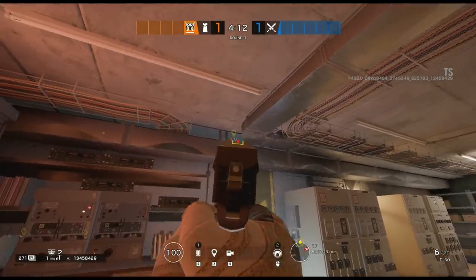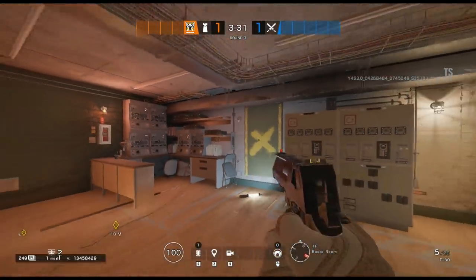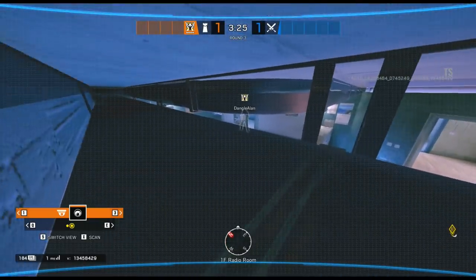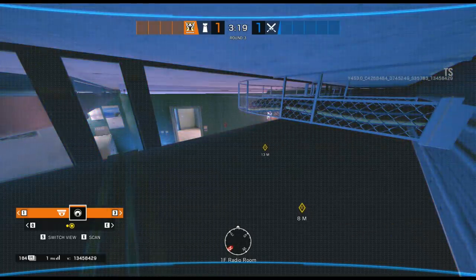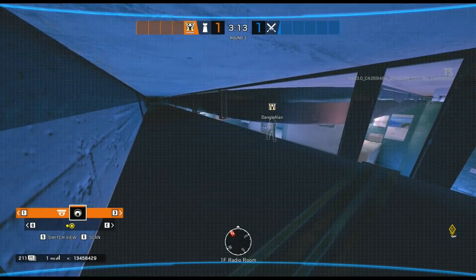Moving just inside the doorway, this one takes us inside the radio room itself. Just over in the corner where all the control panels are, you're able to throw a Valkyrie cam up on the top of the vent in the corner. Jump up on top of the table and aim just above the vent to get the cam on that little back piece of the wall. The view is slightly narrow but still enough to see the most important areas of the room for any enemies pushing towards the objective.